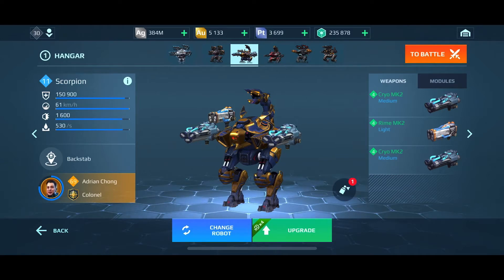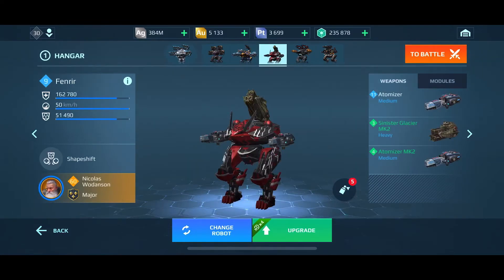For the Scorpion, it's purely health. When you have a massive drop in health, you want your Scorpion to heal pretty rapidly. I have my Scorpion paired up with an Adrian Chong pilot, so he will need more health. He's not like the Iskra pilot who essentially heals once she goes back. So healing will be a key element for this drone paired with the Scorpion.